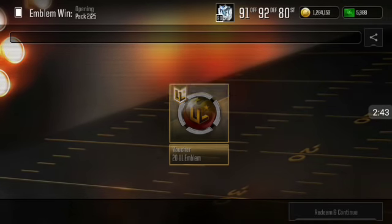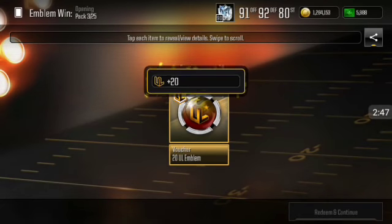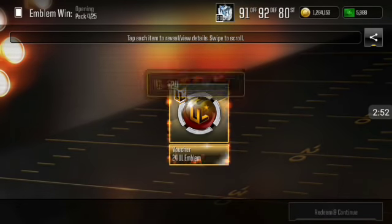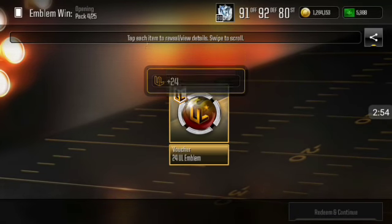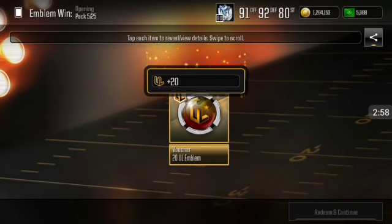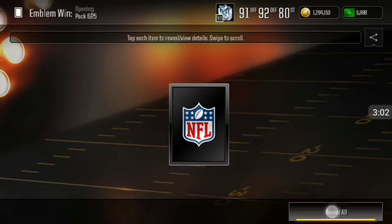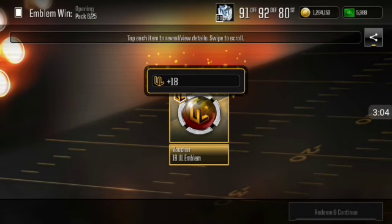Whenever you see two cards — whatever — that means you got an elite. Hopefully we can get an elite right here. You always want to hope for an 85 and above, because that's two elite trophies if you get an 85 plus. If you get an 84, that's just one — but it's free. You need eight of them to complete an ultimate legend elite.